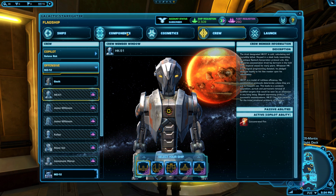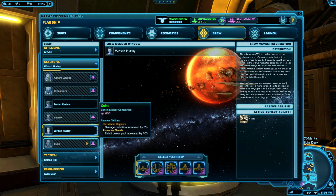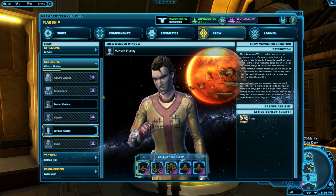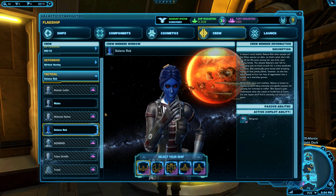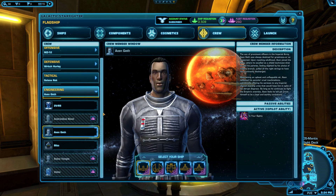As you unlock characters in your class story, they'll become available in Galactic Starfighter. Unfortunately, when you temporarily lose your companions in the expansion stories, they never return to the GSF panel — even if you regain them later in the expansion — so you'll have to pay fleet requisition to unlock them again.